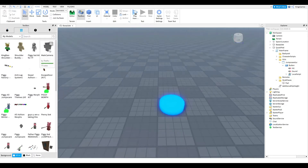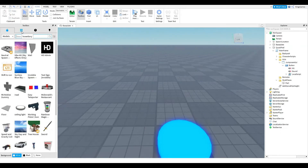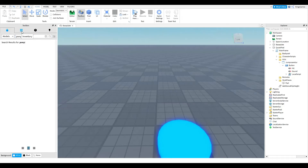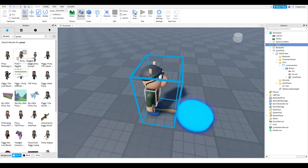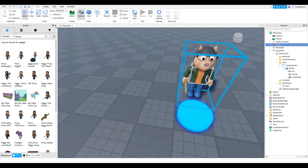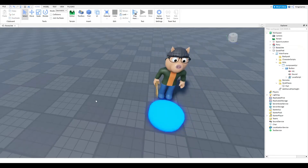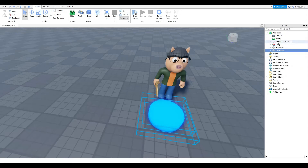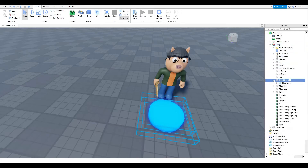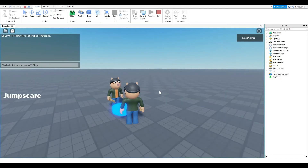First step: put the morph pad somewhere, then grab a Piggy character. For example, let's do Pony — we can do any character we want. So let's do Pony rigged and put him right in front of the morph pad. After placing him, select the morph pad in the Explorer tab and drag the morph pad into Pony.